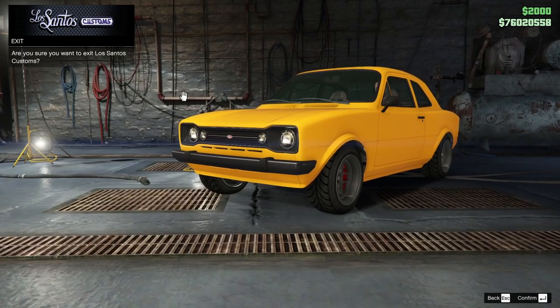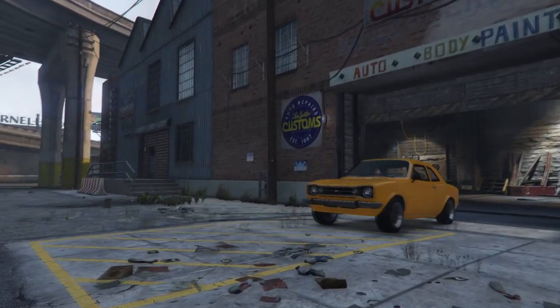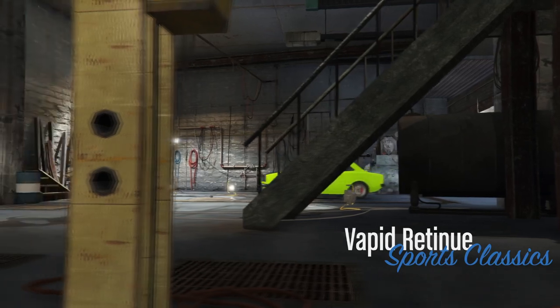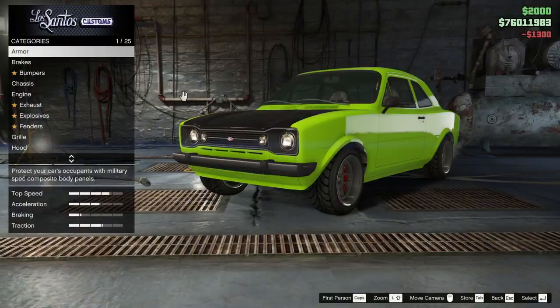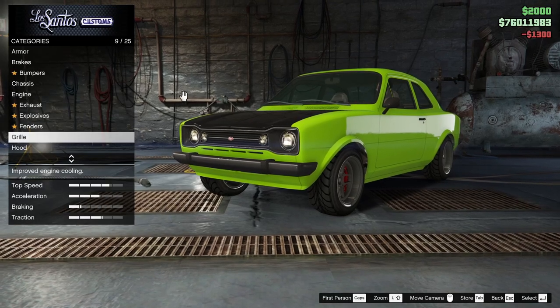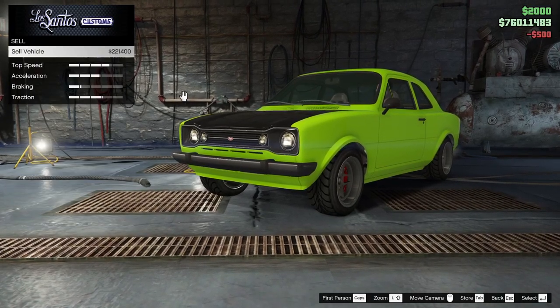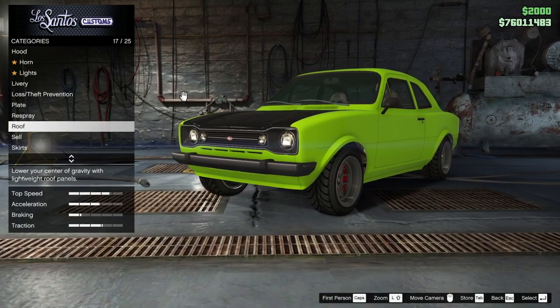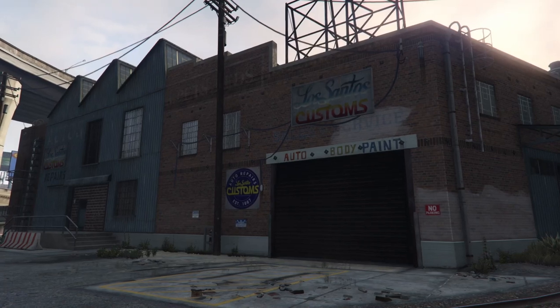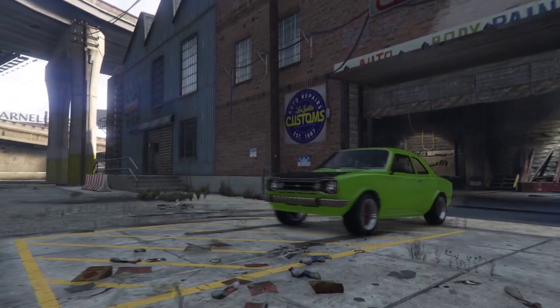But I might have gotten a really good deal on it, so maybe it's not that far off. Now let's check the green one. The color doesn't really matter because I'm going to repaint it one way or another. Same price. Okay, so the yellow one has a little bit more character — and since I'm not going to do much with it for a while, maybe that factors in.